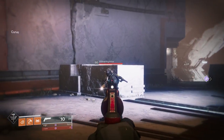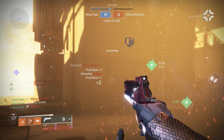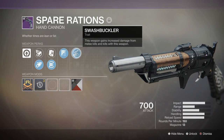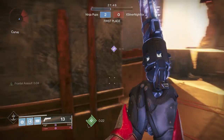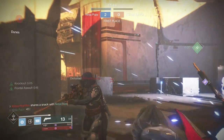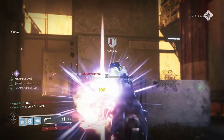Speaking of the Crucible, both Code of the Devastator and Code of the Juggernaut are amazing here. You can one-hit people with a Throwing Hammer if you get one ability kill beforehand. If you're using Code of the Juggernaut, I encourage you to pair it with Insurmountable Skullfort and the Swashbuckler perk. If you get a melee kill with your ability, it activates Knockout, Frontal Assault, and 5 stacks of Swashbuckler. Knockout gives increased melee damage, Frontal Assault gives a big buff to weapon damage and stability, and 5 stacks of Swashbuckler is equivalent to 3 stacks of Rampage — together they allow you to 2-tap people in the Crucible. Using Skullfort ensures you can get that melee ability back more often, and you start to see just how overpowered this is.